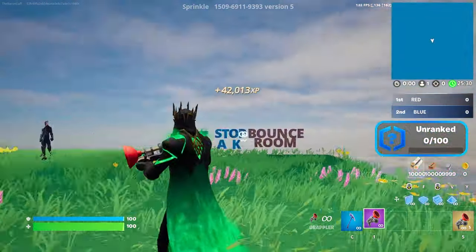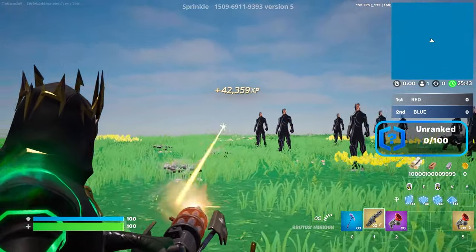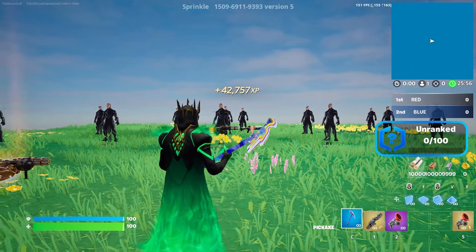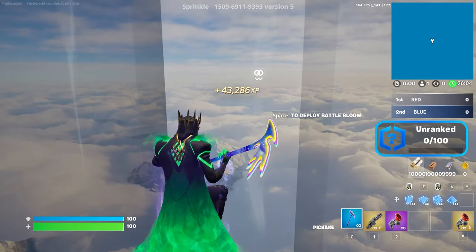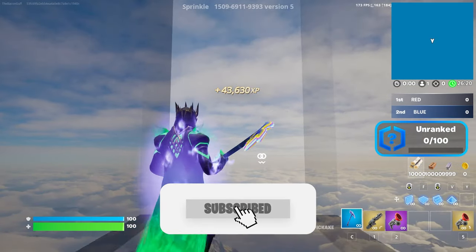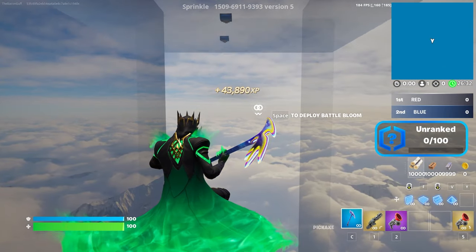Click the secret button and you'll be teleported into the secret unlimited XP farm room. Grab any gun you want — I'm using the MIDI gun — and eliminate the NPCs to get unlimited XP. You should have over 150,000 XP by now. For even more XP, go to the right side and click the button that says Bounce Room. You'll be teleported to a secret unlimited XP room where you can go AFK for hours. That's the end of the video — please subscribe, like, and hit the notification bell for more. I'm giving away three skins, so comment which one you want!